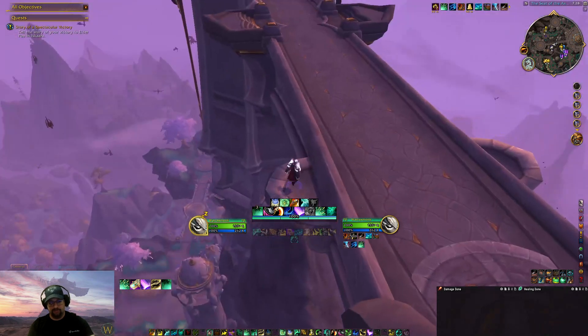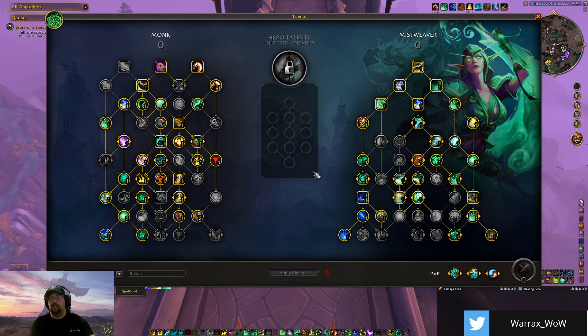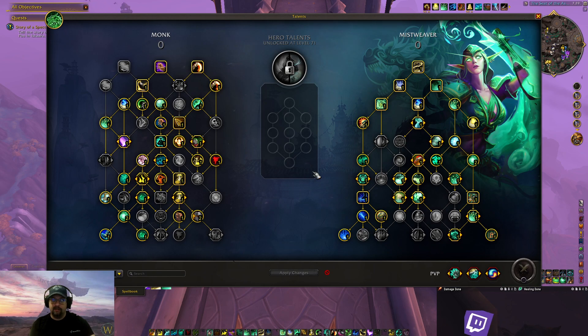In Mythic+ you can be a little more aggressive in how you play compared to raid. In raid your main focus is healing — your damage contribution isn't going to make or break a boss fight. WoW has largely moved away from tight DPS checks; now what determines whether you kill a boss is how long you can survive the mechanics. Because of that, you get more room to be aggressive, and Jadefire Stomp is the pathway through that.